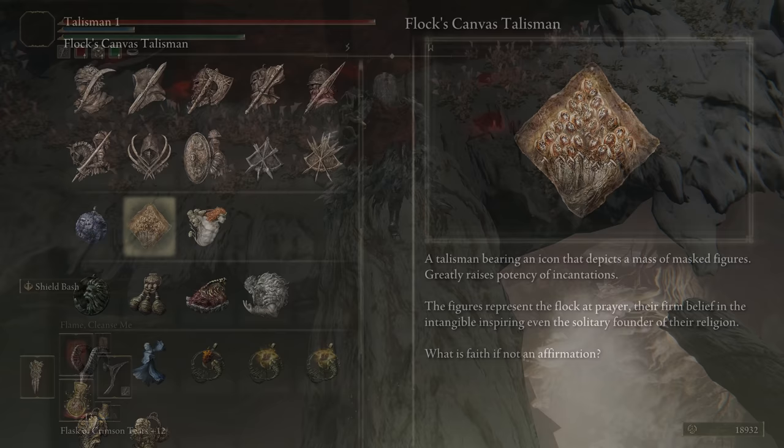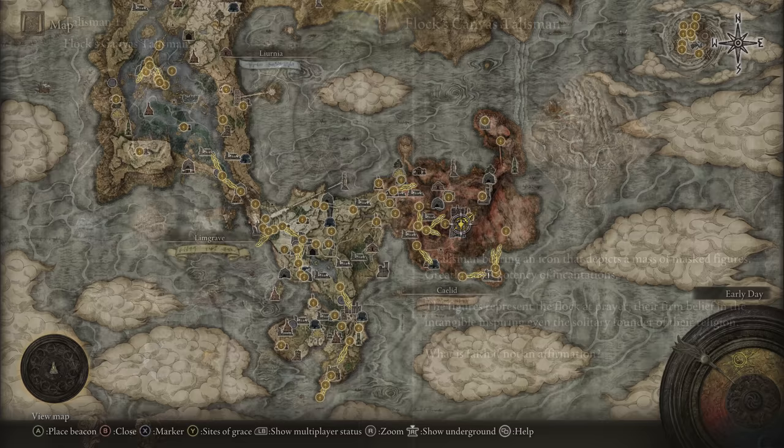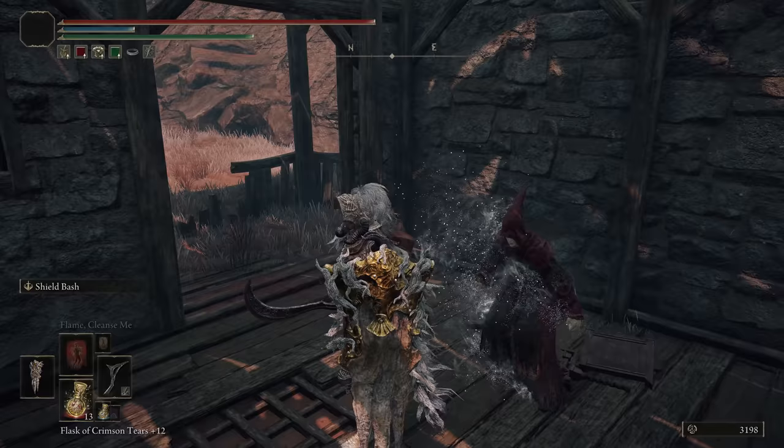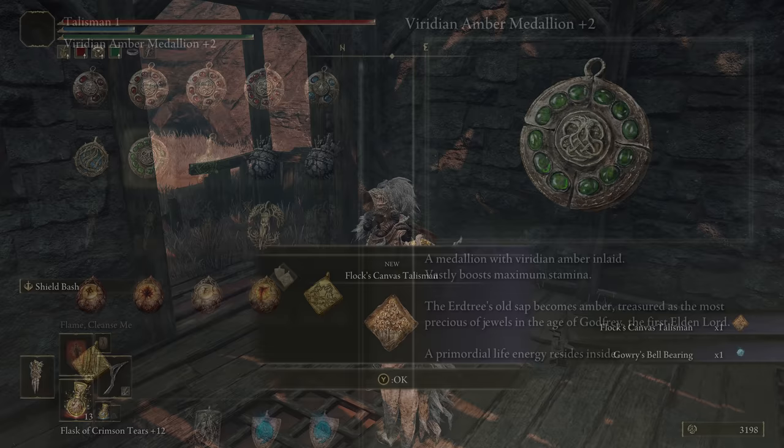If you manage to get this far into her quest, just a few more steps after will get you Flock's Canvas Talisman. This greatly increases the potency of incantations. After obtaining Miquella's Needle at the end of Millicent's questline, you'll need to kill Gowry in his shack. That'll drop you this improved incantation talisman.